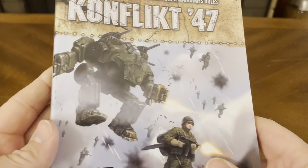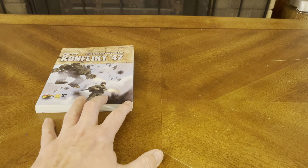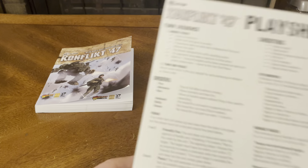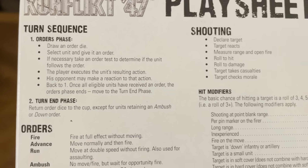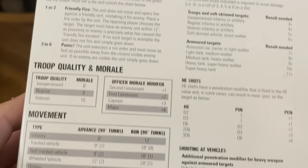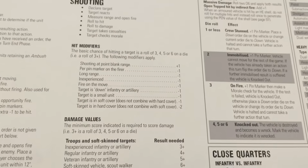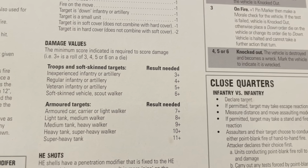You also have a play sheet which tells you the turn sequence: the order phase, turn and end phase, orders — fire, advance, run, ambush, rally, down — friendly fire, panic, troop quality and morale, movement, reserve moves, shooting, hit modifiers, damage values, troops and soft-skin targets and what dice rolls you need.